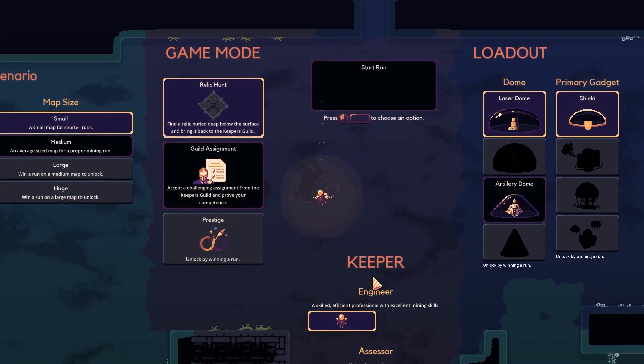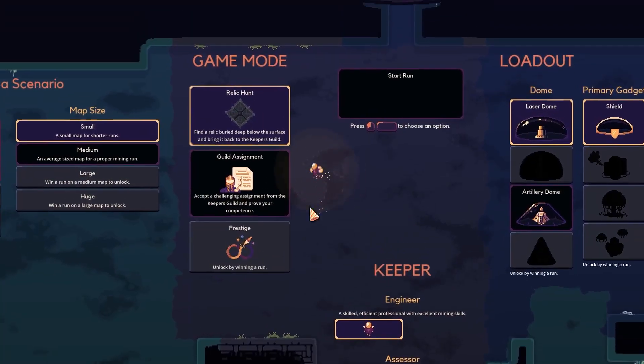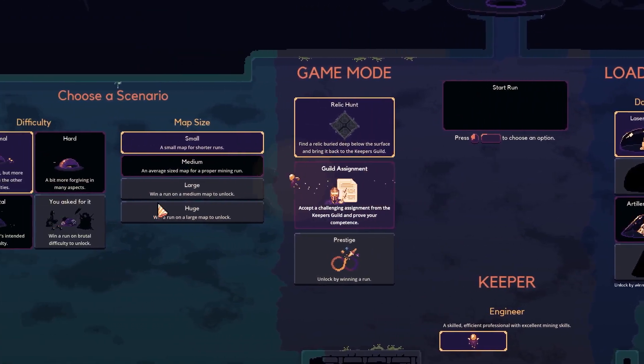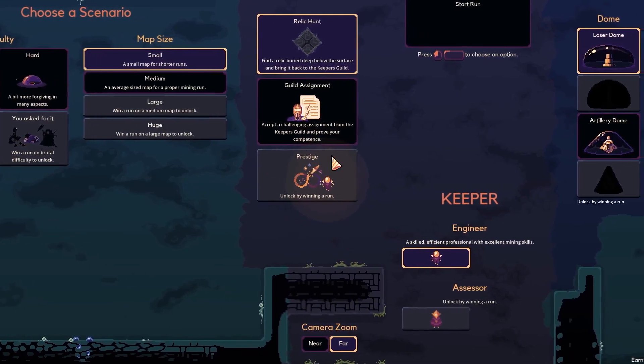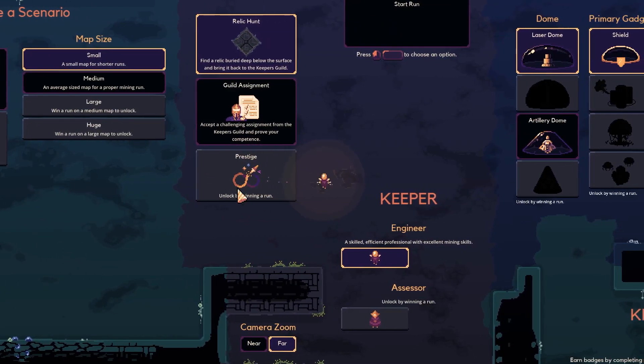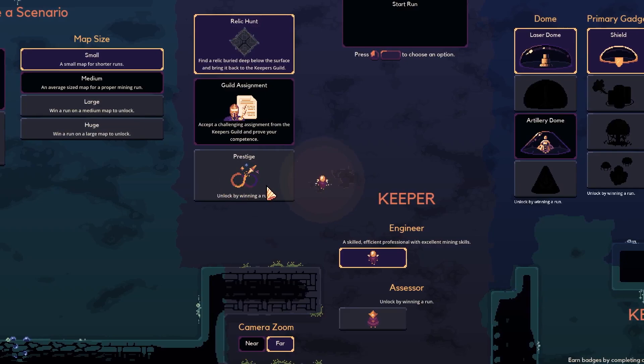There are also other modes, such as the prestige mode. As you can see by the symbol, it is an infinite mode. There are several sub-modes, and you can unlock each step in the different modes by simply winning the previous one.